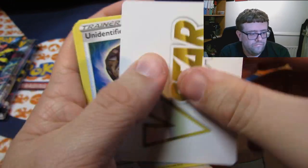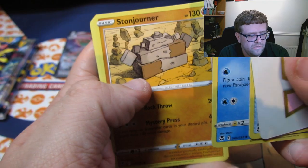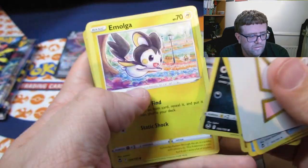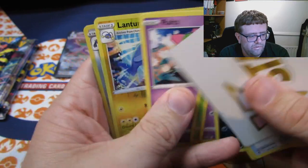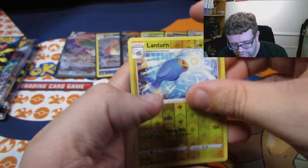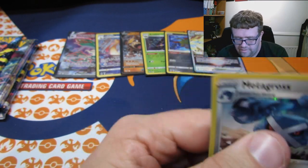So we've got a V-Star Marker, an Unidentified Fossil. We've split up slightly now — as you can see, Stonjourner, Murkrow, and a Mulga, Meditite, Durant, a Boltund. We have a Reverse Lanturn and a Metagross Hollow Rare.